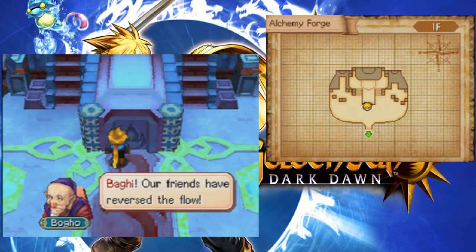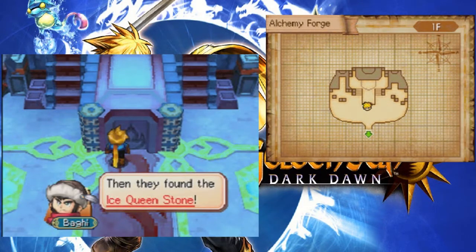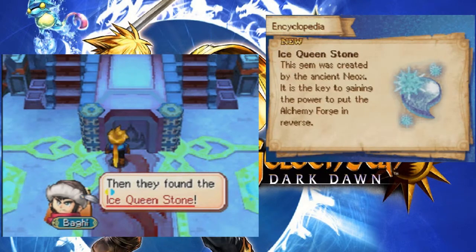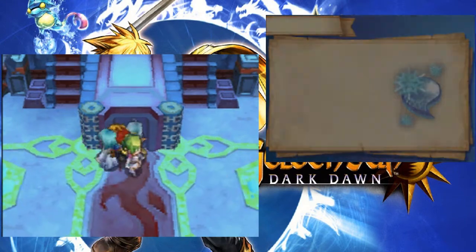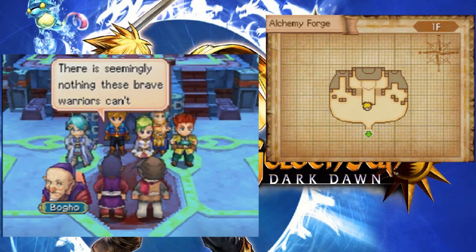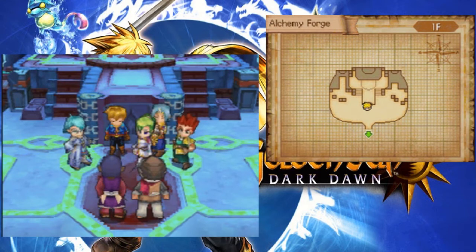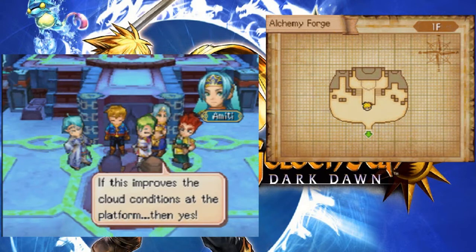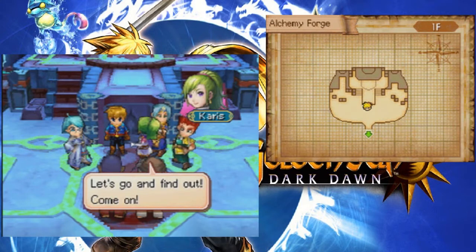Baggy! Our friends have reversed the flow! Then they found the Ice Queen Stone! This gem was created by the ancient Neox. It is the key to gaining the power to put the Alchemy Forge in reverse. There is seemingly nothing these brave warriors can't do. So I suppose they'll be heading off to Craggy Peak immediately. If this improves the cloud conditions at the platform, then yes! Let's go and find out!